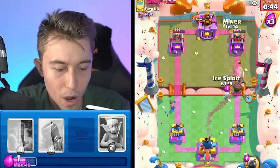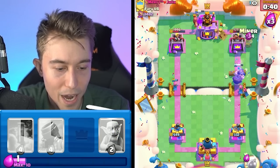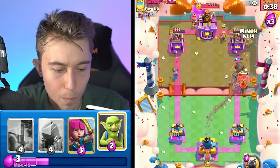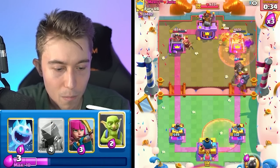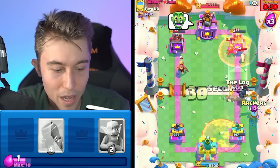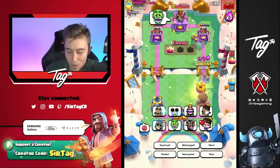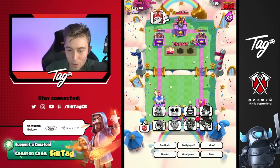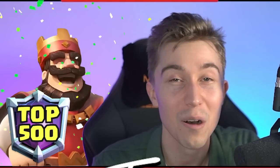We're going to go for Archers, Mighty Miner tanky, Ice Spirit. We should be able to kill the Royal Ghost with the Ice Spirit, then Mighty Miner, then cycle back to another Miner, and potentially go in for a Poison if we get lucky. Miner is giving us a ton of damage. He's probably just going to Poison and Zap me. GG and well played — I don't know why you would BM. That was a really fun and close game and I think you played extremely well, so we'll give you the well-played.